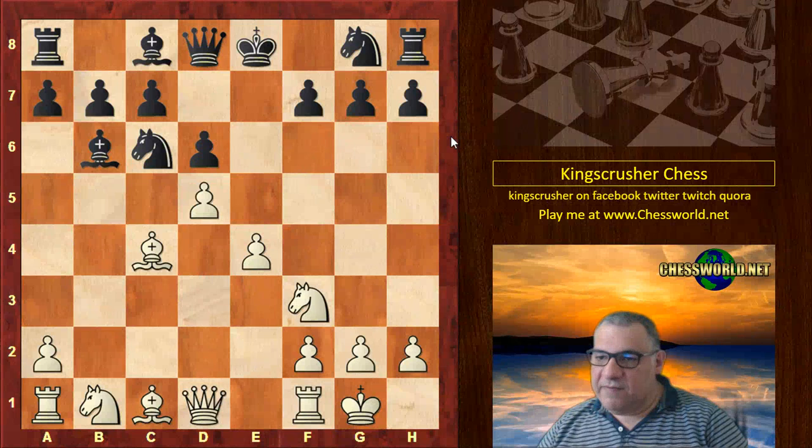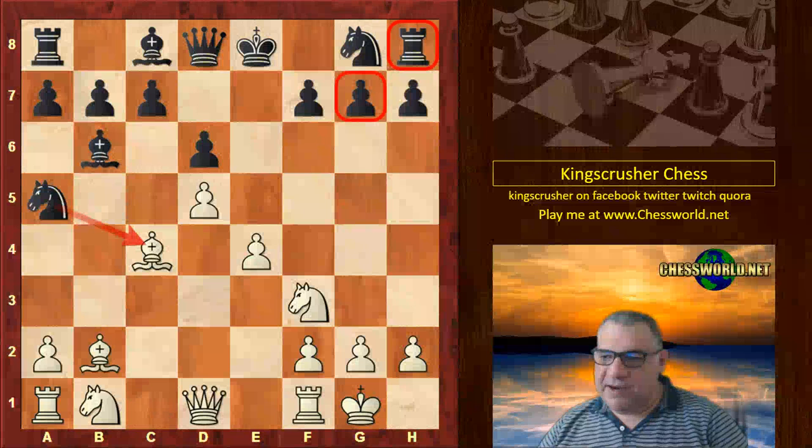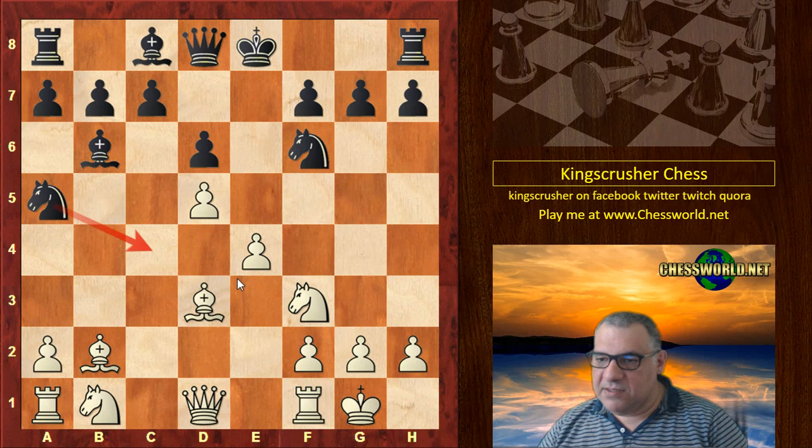We have d5 and actually the bishop immediately goes there, pressing to win a rook. There's no time for Black to take on c4 — if he does so then we win that rook. So Black parries that with Nf6.